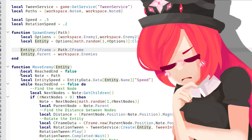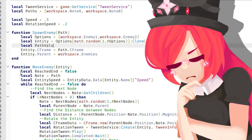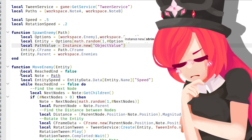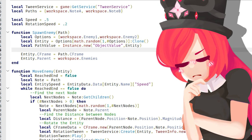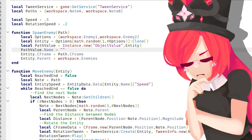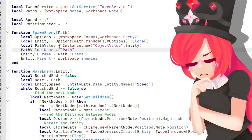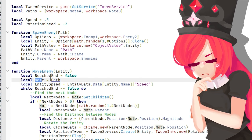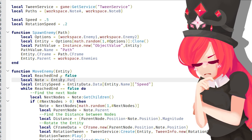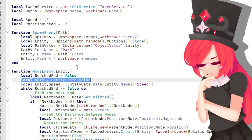Then in here we do a new value: path value equals Instance.new ObjectValue, and the parent is entity. Make sure to give path value a name — that's really, really important. So we're going to name it 'path', so we can do path.value. And then over here at local node equals, we're going to do entity.path.value. And now it should pick out the correct path.